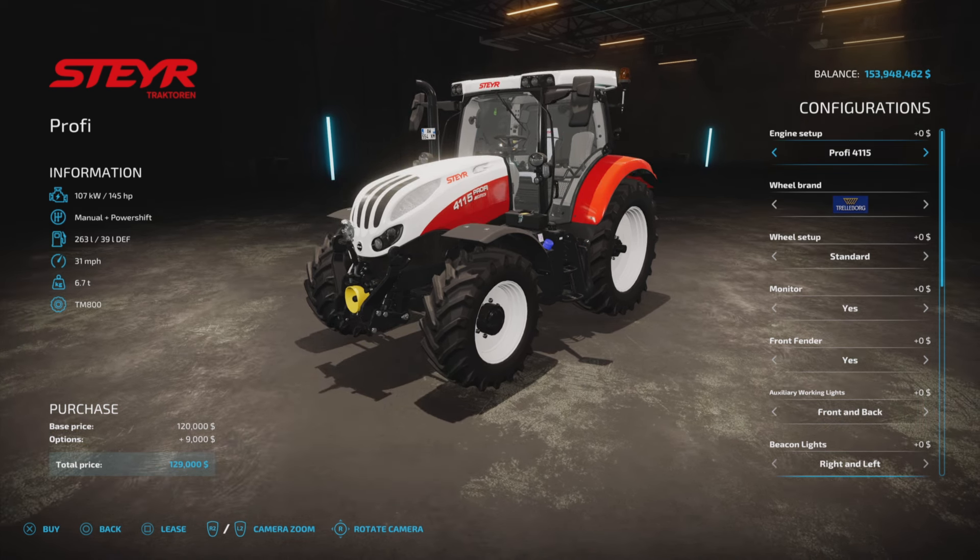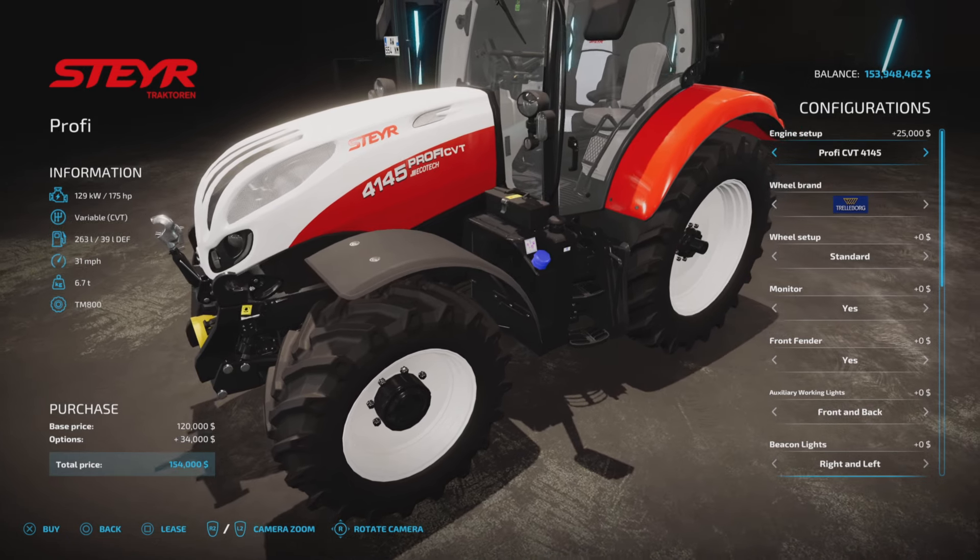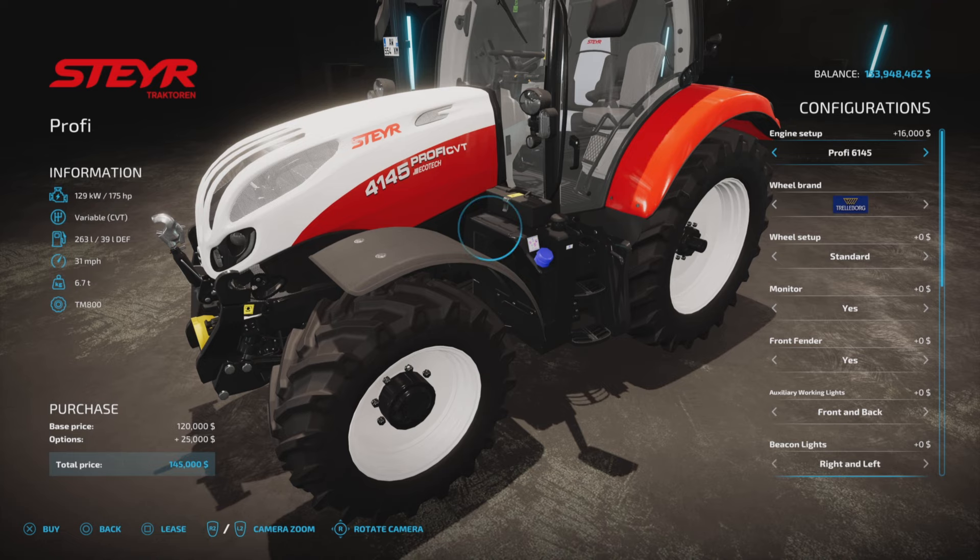We have engine options. Starting with the 145 horsepower with manual or power shift, available in either manual or CVT. We move up to 155 horsepower in manual or CVT, then 169 again with both. And the 175 horsepower model has manual power shift — the 4145 — a CVT 4145, the 6145 power shift, and the 6145 CVT. So four options with the 175 horsepower model.